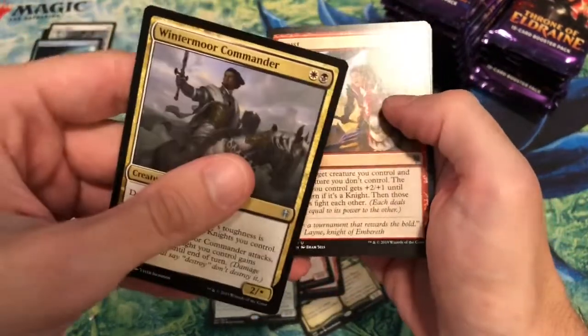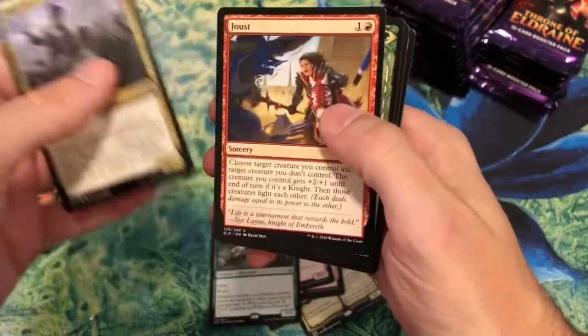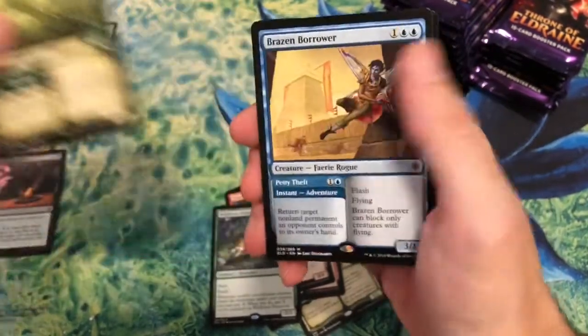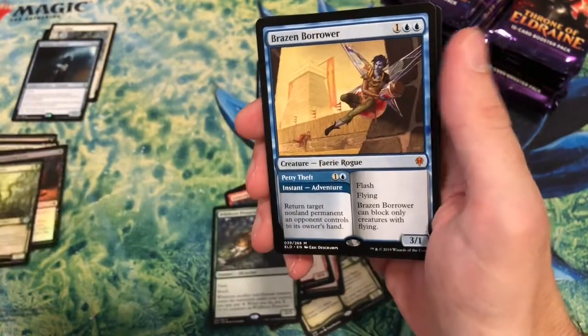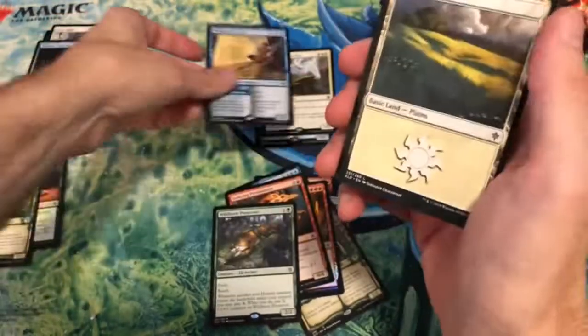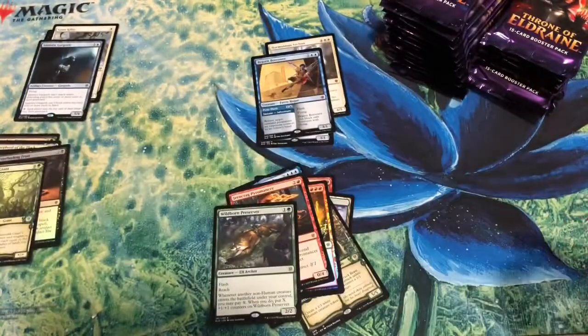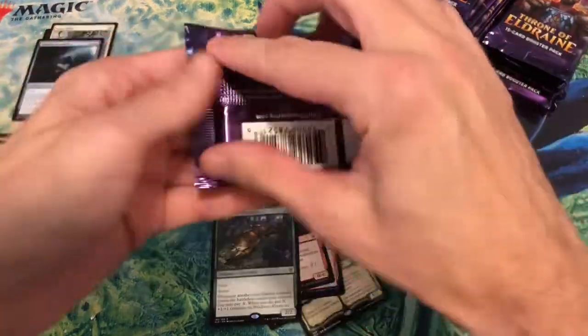Wintermoor Commander — interesting. We got a Brazen Borrower as well — another one. I think there are going to be blue players who want that. I'm actually glad I'm opening this before going to the pre-release tonight.